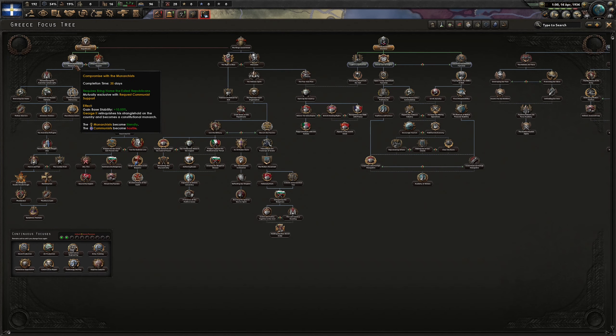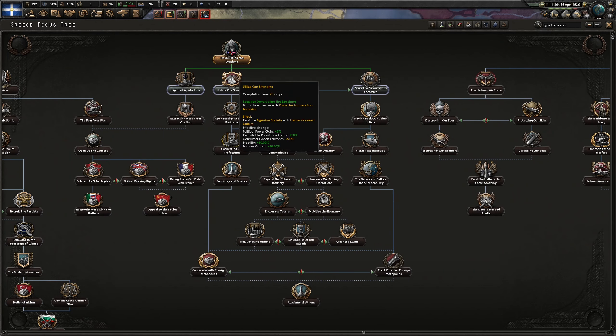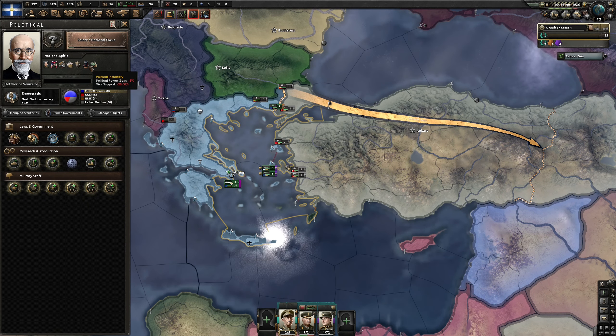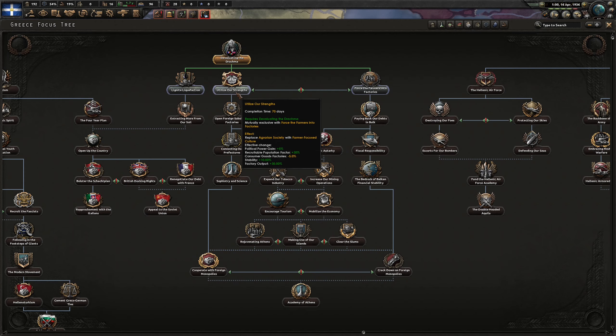Not going to compromise with the monarchists just yet. What I want to do is take one of these ideas. We are an agrarian society: factory output is minus 30% and recruitable population factories minus 45%, which is huge. We can go either with 'Utilize Our Strength' or 'Force the Farmers into Factories'.